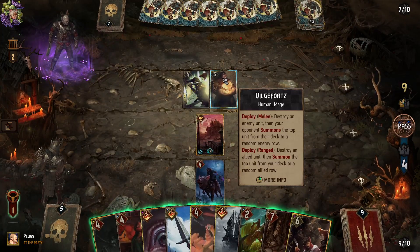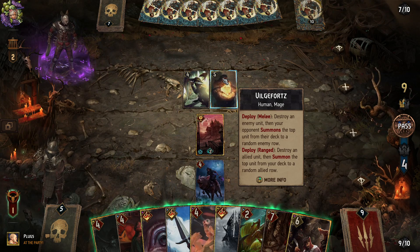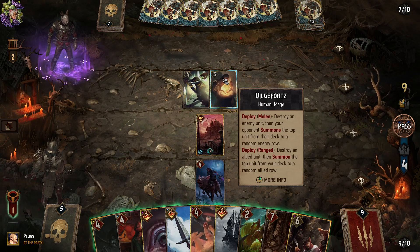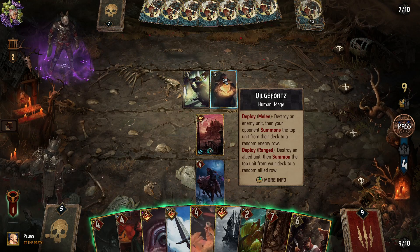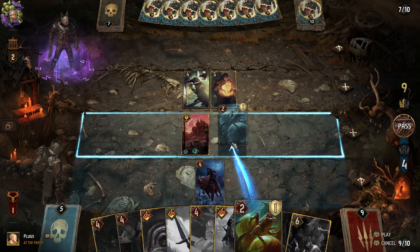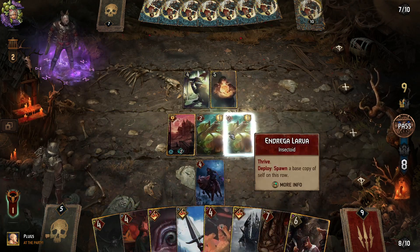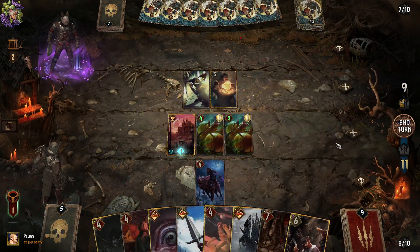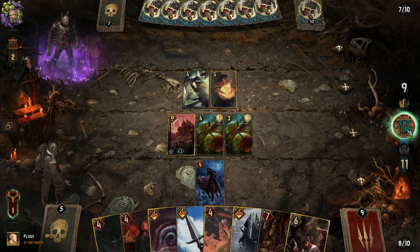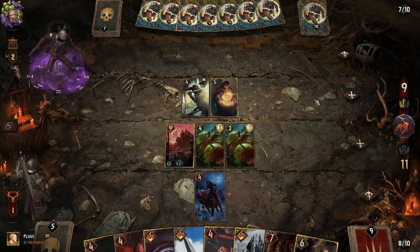Destroy an enemy unit, then your opponent summons the top unit from their deck to a random enemy row. Oh no, is it mill? Play lava — looks bad. I mean I'm just going for playing the game. I've put down my mana. It definitely doesn't look good, put it that way.